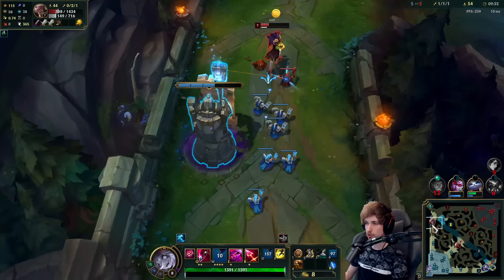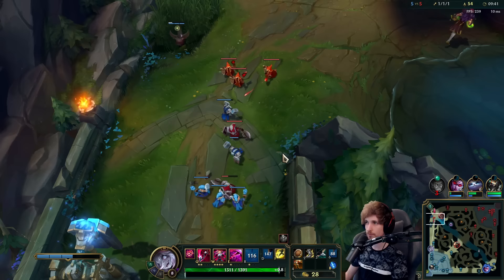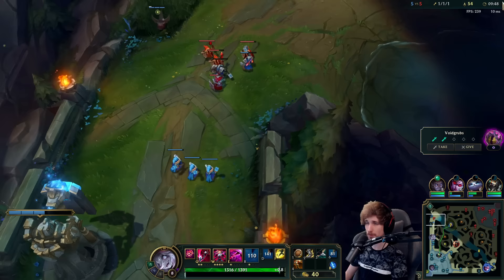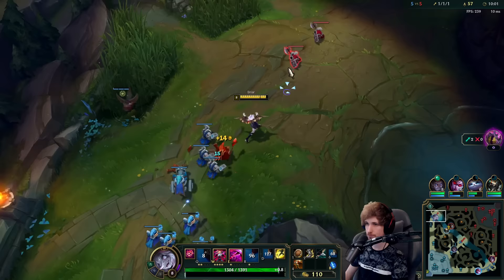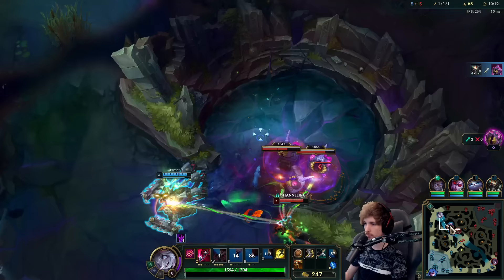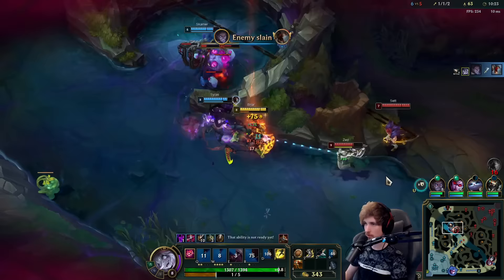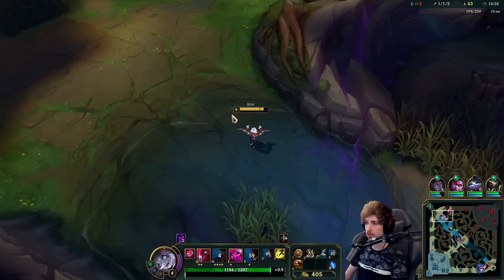I can try and ult the top lane, but it kind of depends. He walks away — he knows my ultimate is flying at the moment. He got several plates from that one, that's the worst part. However, I'll see if I can get a plate myself. Rotating instantly — this is going to be a good fight because Zed is not here. Zed lost a lot of farm trying to do that rotation, so it's even better for me than it already was. Got an assist too, by the way.